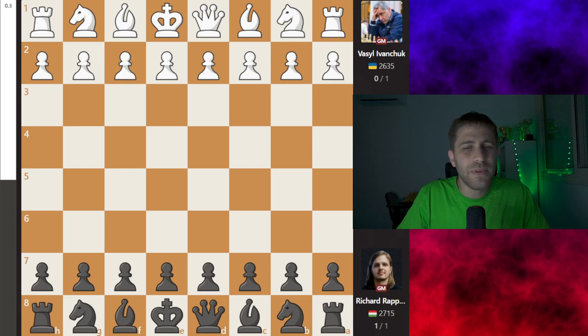Both players have been top contenders in the world for many years. They're both talented and creative, and you will not believe how imaginative and fascinating this game is. So let's get started. I really recommend you sit back, relax, and enjoy the show. With the white pieces: Vasily Ivanchuk. With the black pieces: Richard Rapport.